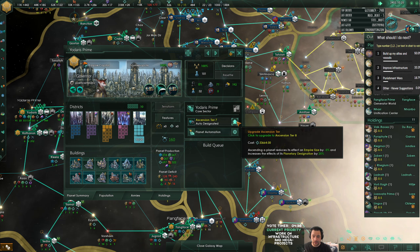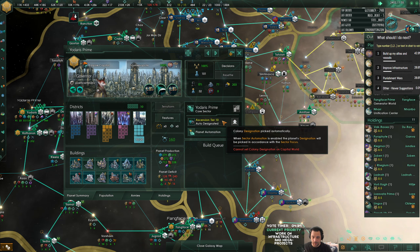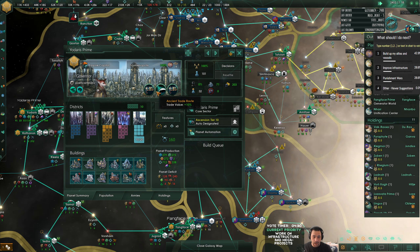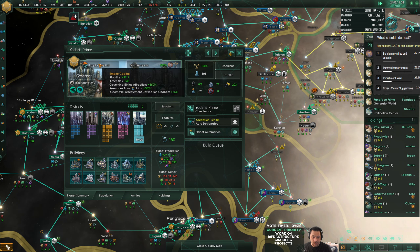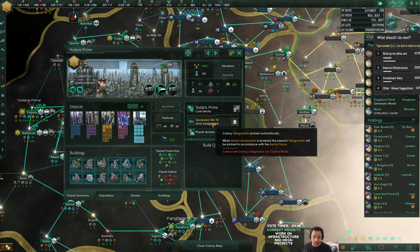I had a bunch of unity so I'm just gonna fully ascend my planet. Ascension tier 10 - did that overnight. So for ascension tier 10 it gets additional stability, amenities, governing ethics attraction, resource, jobs, resettlement and all that. Huge gains there.